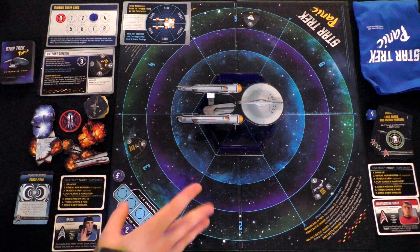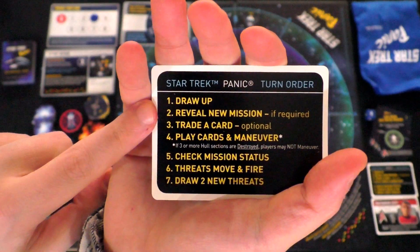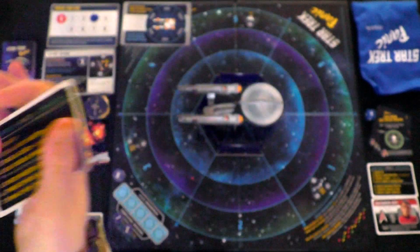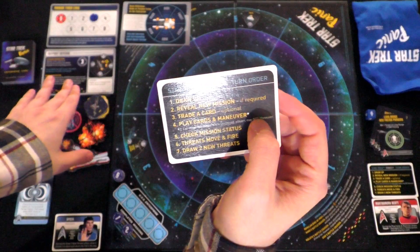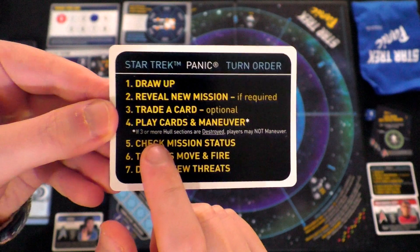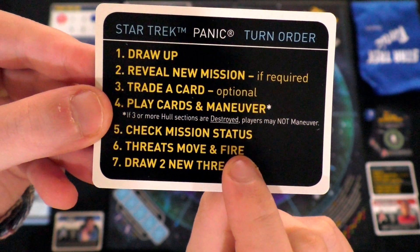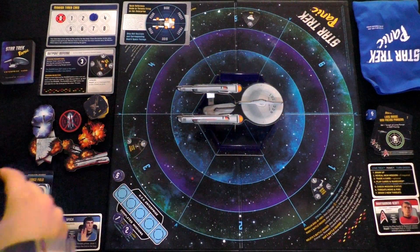I think I covered about 75% of the rules. Here's a quick look at what we'll be doing on our turn. Draw up — the hand limit in a one or two player game is six cards. You'll reveal a new mission if required, then optionally trade a card with another player. Then play cards and maneuver — if three or more hull sections are destroyed, players may not maneuver. Check mission status, then threats move and fire, and finally draw two new threats from the bag — roll the die and place them.